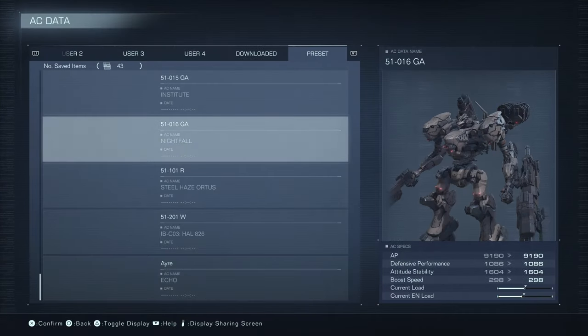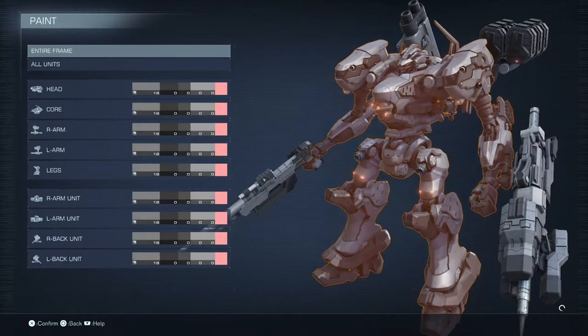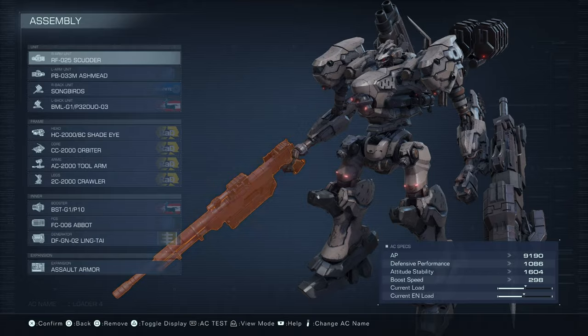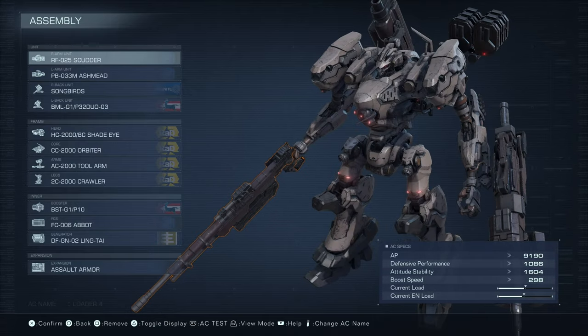So what you do instead: you load it, you go into Paint, you click Yes, remove the Edit Lock, and then you exit, and you discard edits and quit. And then afterward, you can use any color scheme that you want from any of the NPCs.